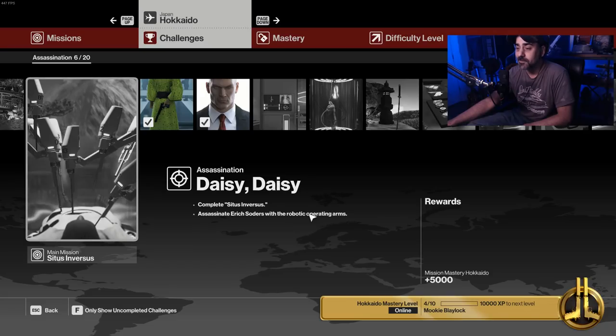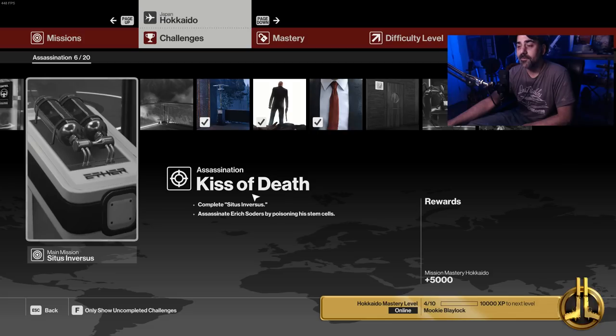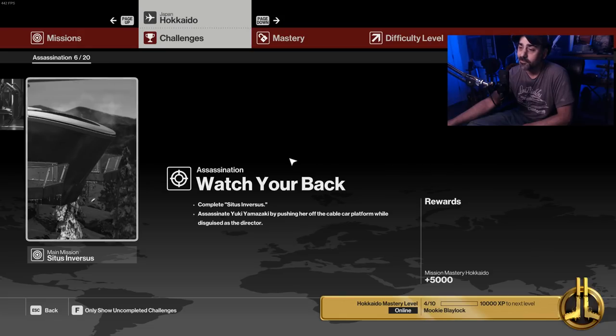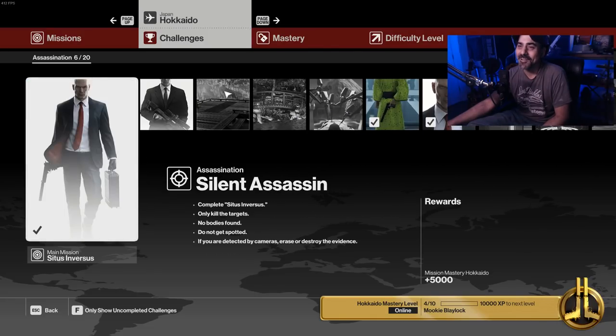Daisy Daisy — assassinate Soders with the robotic operating arms. Flatline — assassinate Soders by electrocuting him. Kiss of Death — assassinate Soders by poisoning his stem cells. Those are the three I have for Soders today. And let's throw a Yuki one in here: Watch Your Back — assassinate Yuki by pushing her off the cable car platform while disguised as the director. I'm going to run out of variations of that very quickly. Some of you guys left some in the comments that made me laugh. That is the plan for today.